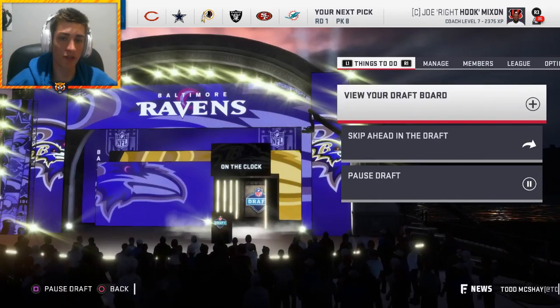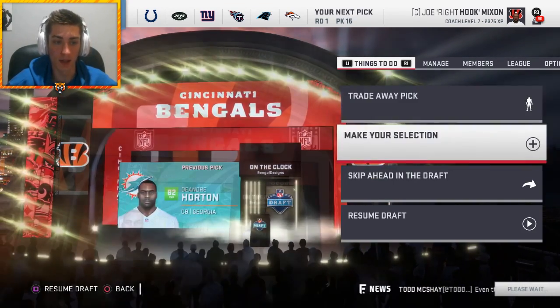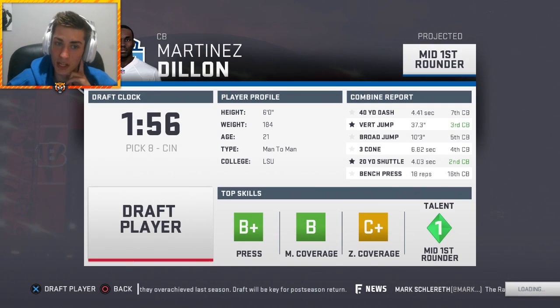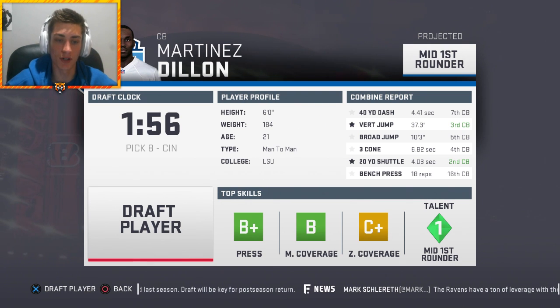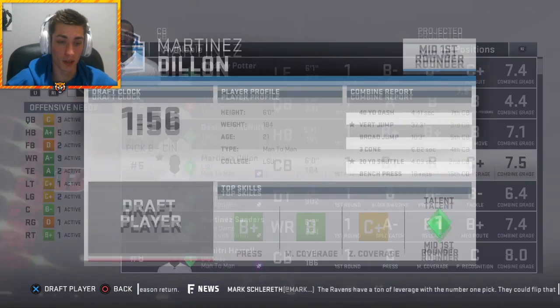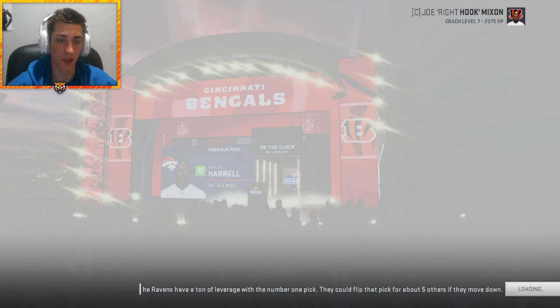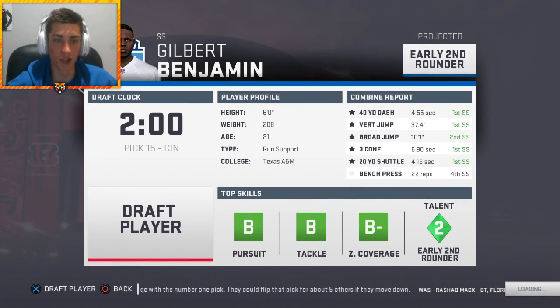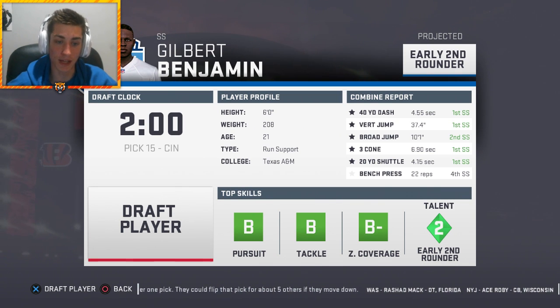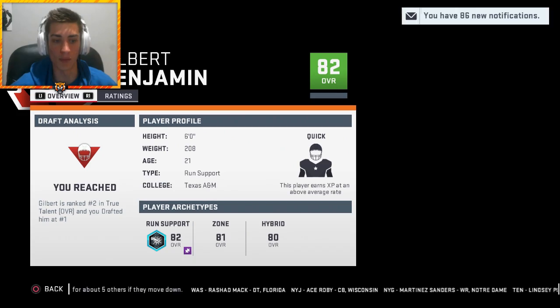At pick eight, DeAndre Horton goes cornerback - 82 overall, but I'm going Martinez Dylan from LSU instead. Six foot, 184 pounds, great top three skills, great speed, vert, broad, three cone, and 20-yard shuttle. Martinez Dylan, 80 overall, quick development, ranked number 10 in the draft - we take him at number eight. At number 15, there's a good cornerback out of Ole Miss but I'm going strong safety - Gilbert Benjamin out of Texas A&M. Great pursuit, tackle, zone coverage, run support style with good zone, great speed. He's an 82 overall, quick development, ranked number two in the class.